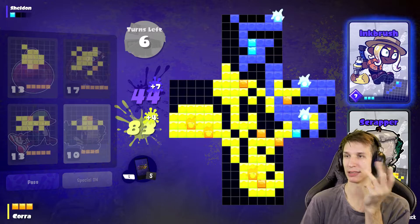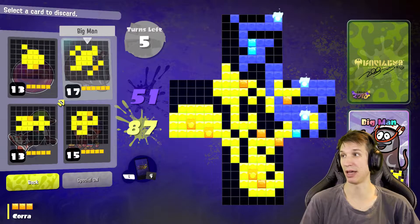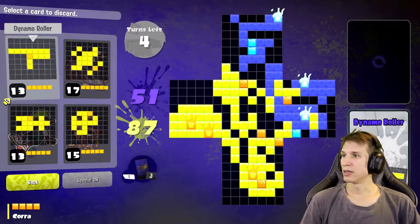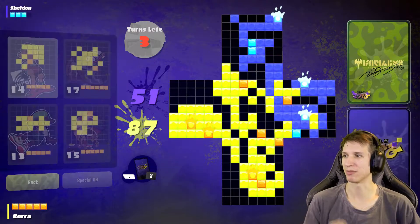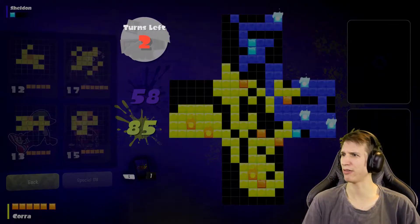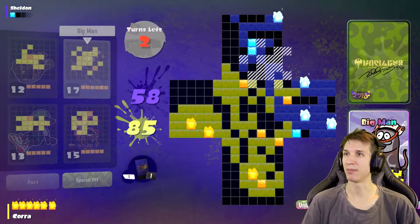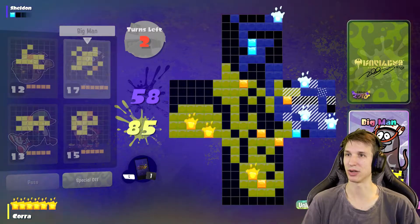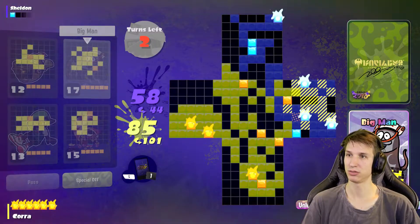He uses three, gets one back. I myself have three points now — I'm gonna skip. Three points — I would need to skip three times to play Big Man, and honestly that's a strong move so I might do that unless I get something to give myself some points. We're leading by a lot of points. Whatever you do — again you use three points to get one back, not very efficient there Sheldon. Anyway, I'm gonna go, I'm gonna use Big Man.